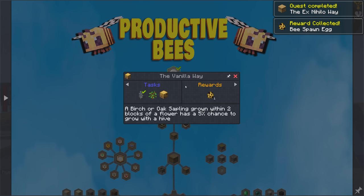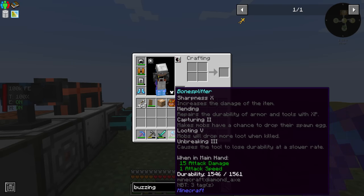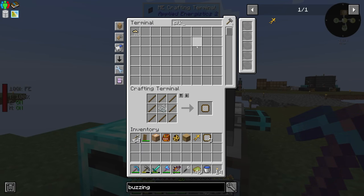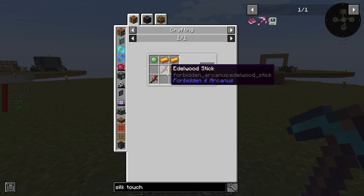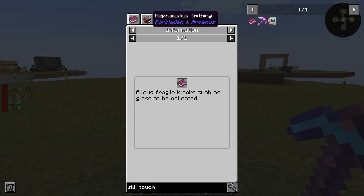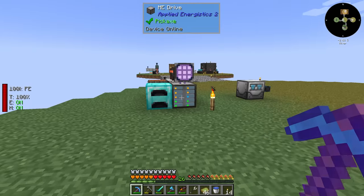The vanilla way: a birch or oak sapling grown within two blocks of a flower has a 5% chance to grow with a hive. In order to get the bee nest I'm pretty sure we need silk touch, and I don't think we have a silk touch anywhere at this point. So I need to get myself a tool with silk touch. We don't have any way to get enchanting — is there a way for us to just make something with silk touch? I don't know how we get silk touch other than vanilla enchanting at this point, so I guess we can look into that.